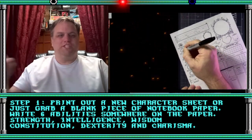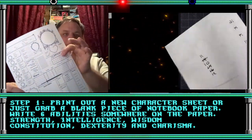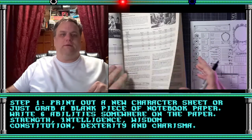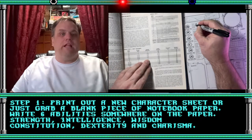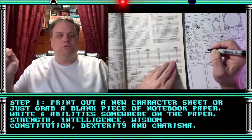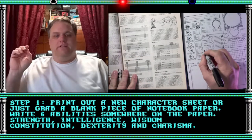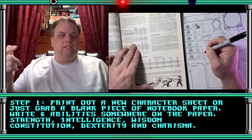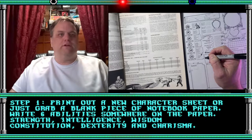Step one: print out a new character sheet. Get one ready to go, just like this here. Dragon's Foot has a bunch of them, or you could print something you find off the internet. A piece of notebook paper works just great — doesn't have to be anything fancy or special. Have a stack or notebook ready to go, however you normally record things. You need your six ability scores: strength, intelligence, wisdom, constitution, dexterity, charisma. The rest you can figure out as you go.